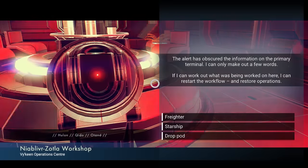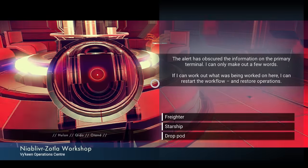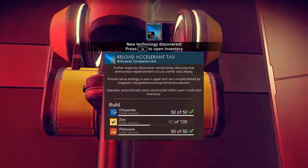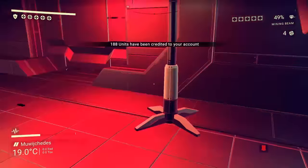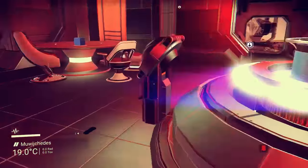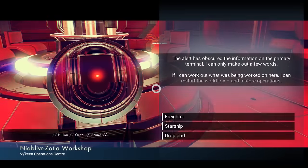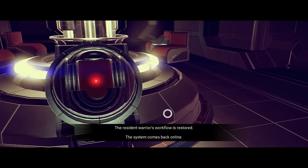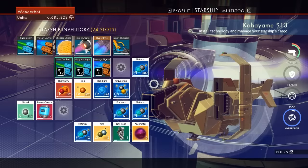Let me make up a few words. I can restart the workflow and restart operations. So what do we think? Freighter? Drop pod? Sadly, there's no clues or anything like that. That one had money on it. I don't know the word. Is this Corvax? No, it's Viking — I have not done anything with a Viking. Oh, you got a 1 and 3 — it's Freighter? Let's try Freighter. Looks like it's Freighter. And we learned Advanced Cooling Sigma.